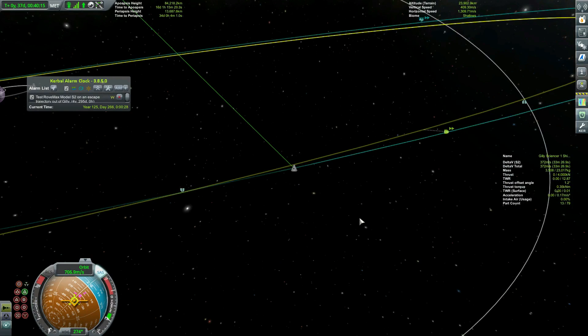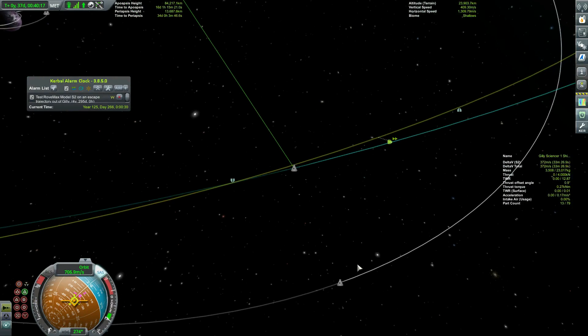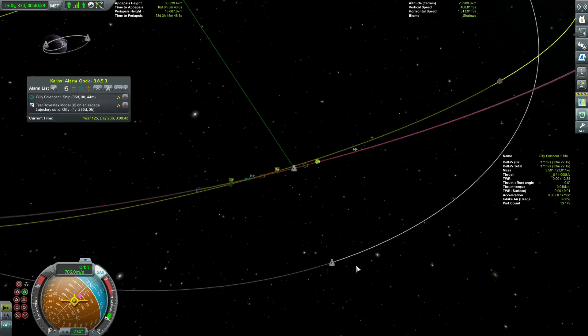If you thought two Terriers was bad, try two Spiders - look at that, 17 centimeters per second squared acceleration. We've got 370 meters per second of delta-V and it'll take over half an hour to use all of our fuel. Good thing we're almost done with the flying part of this mission.